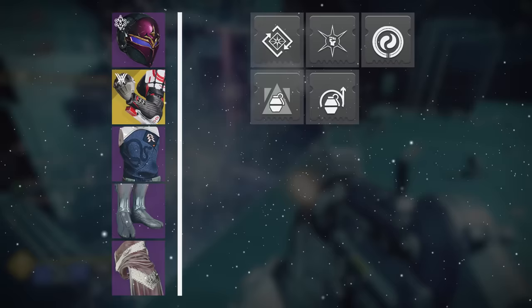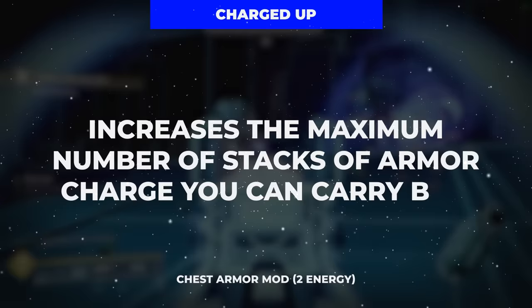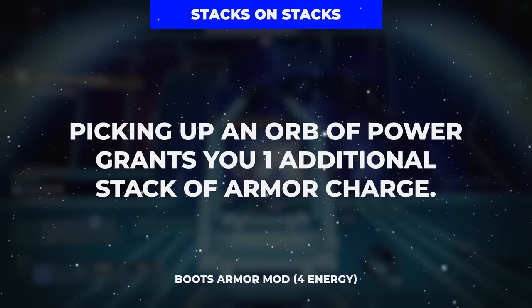To really take things up a level, we'll finish the gloves with Grenade Kickstart for a refund to our grenade energy just for using it, increasing with more armor charge stacks. We'll start off the chest with Charged Up to increase our maximum armor charge stack capacity from 3 to 4. The main star of the chest is the two resist mods to further lower enemy damage from any element of your choice. On the boots we'll start with Elemental Charge to receive stacks of armor charge when scavenging Stasis Shards — which from our Grim Harvest aspect will be spawning from all slowed and frozen enemies. We'll also want Stacks on Stacks to double all instances of armor charge reception, making our Grenade Kickstart activations much more potent.